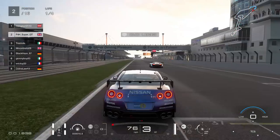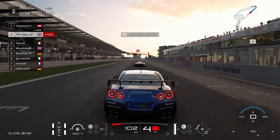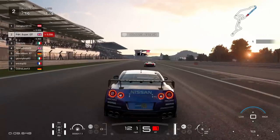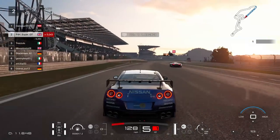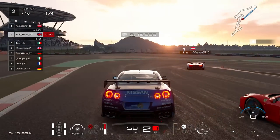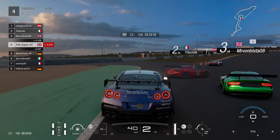Second place on the grid — not pole position, but second place is obviously the next best. It could be worse. As we go into turn one, a very sharp corner here at the Nürburgring, the Ferrari on the inside gets absolutely mullered in the rear end.